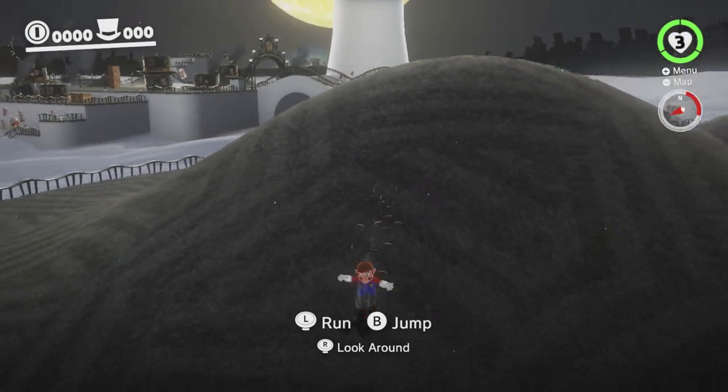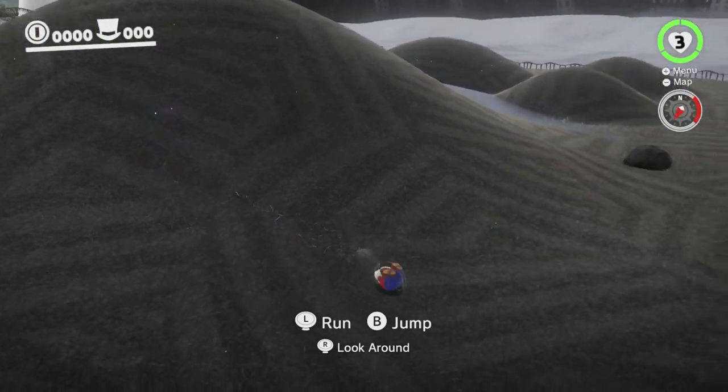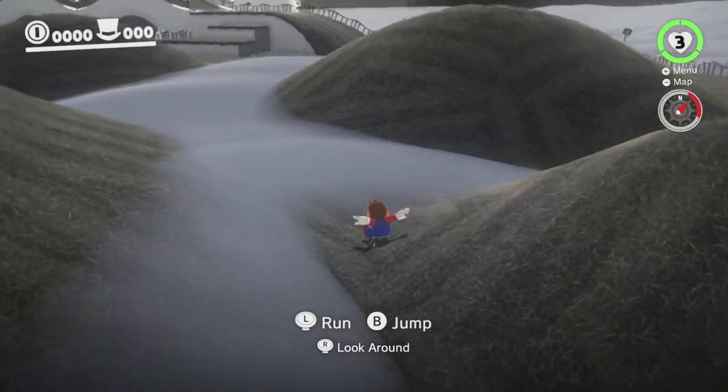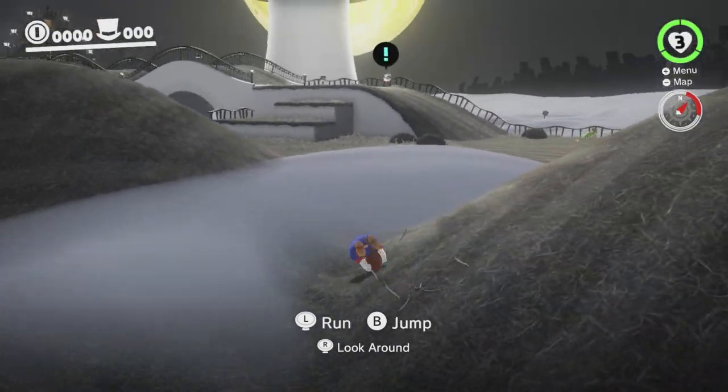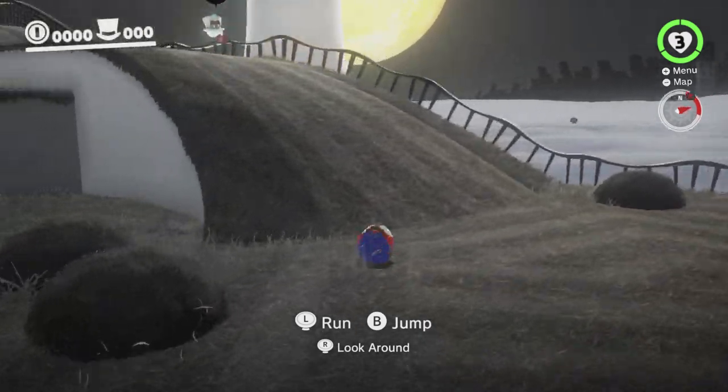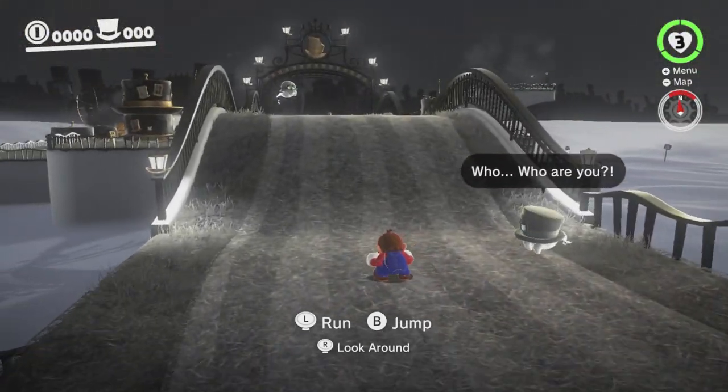One problem you'll notice already is that we can't stop rolling down hills, because we can't let go of the crouch button. Thankfully, here that's not a problem, because the hills are completely harmless. But later on that will be an issue - in Tostarena, for example, you can just roll off the edge and die quite easily.